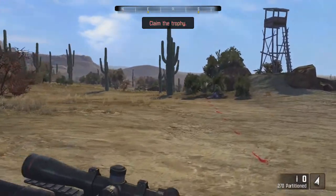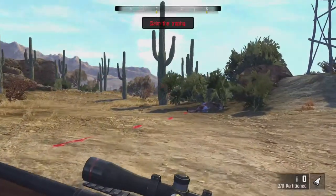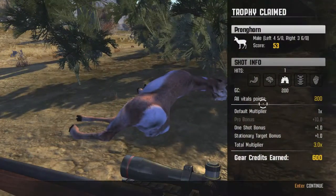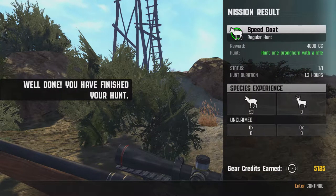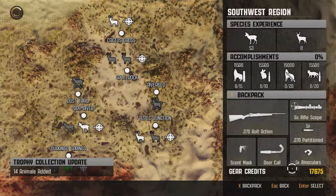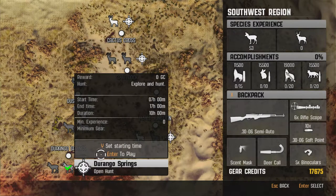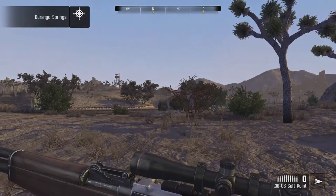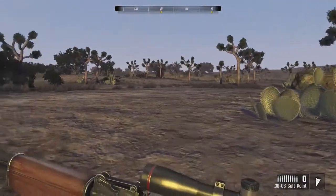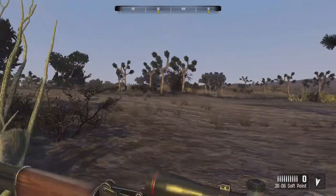We ended up getting three on this hunt, so that's awesome. We got a young mule deer buck over there, but we're not after those. Let's pick up our first male pronghorn — just a real little one. That wraps up our first mission for this place and we earned 5,100 gear credits. So we loaded up our 30-06 semi-auto rifle. I figured let's go ahead and get a big number of pronghorn down in a pretty fast way because we definitely want to work towards our trophy hunt. We'll walk around the desert and find some pronghorn — they like to bed early in the morning, so that's our first stop.